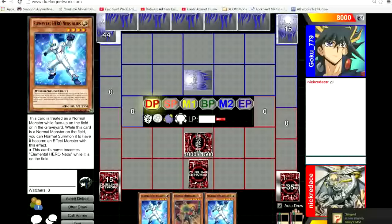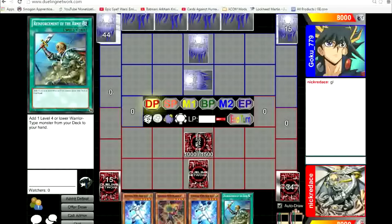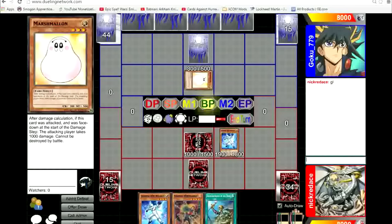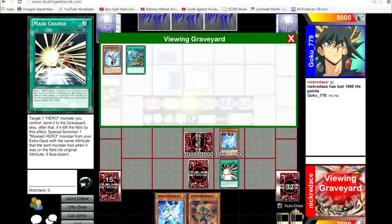Elemental HERO The Shining: one Elemental Hero and one light monster fusion summon. This card gains 300 attack for each banished Elemental Hero, and when it's destroyed you can target two banished Elemental Heroes and add them to your hand. Finally, Masked HERO Koga requires a light monster to be special summoned through Mask Change — gains 500 attack for each monster your opponent controls. Once per turn you can banish a hero and target one monster your opponent controls to lose that attack. Koga's effect can be activated during the damage step, which is amazing — if someone activates Honest, you can respond with Koga.